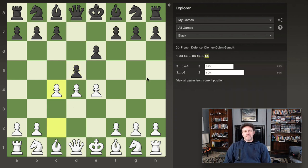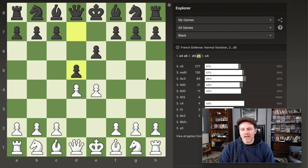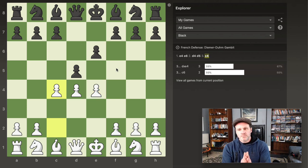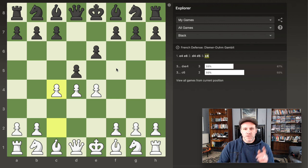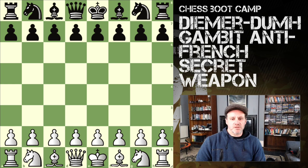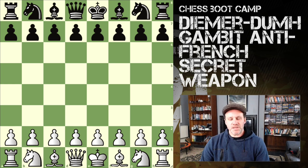As a French player myself I've faced this four times in total. From this position I've done okay — won two out of three after taking on e4, and I've also tried the move c6. I've prepared a free study on Lichess; I'll link to it in the description. Let's go through the six most common lines you are likely to see.